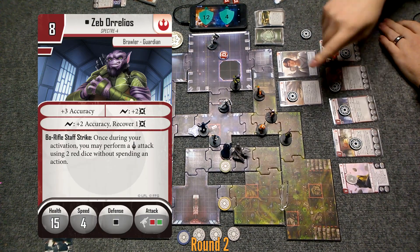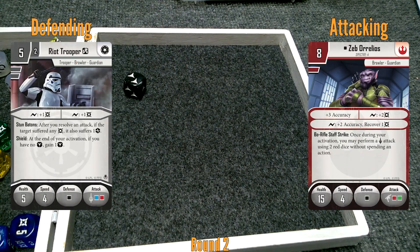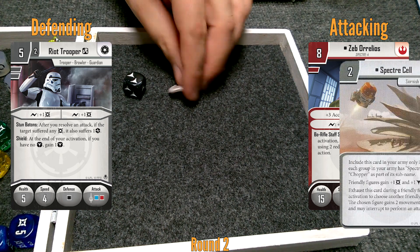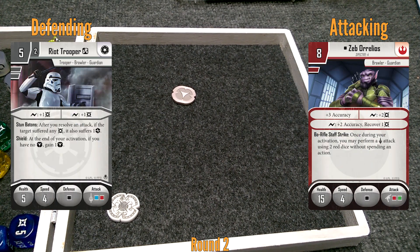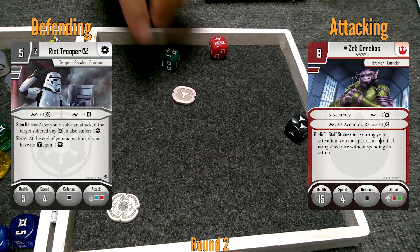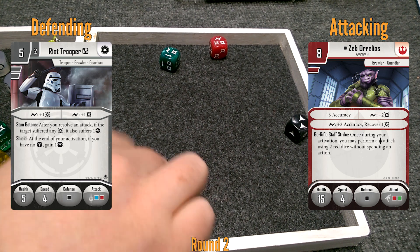I'm going to go with Zeb. He is going to shoot at that guy. He gets a red-green attack with three accuracy built in. You get a black die — he's probably got a black token. Since those guys are cross-trained, I actually have the option of rolling a white die. Since he's full health, I'll roll a black die. Two surges and a damage — tokens cancel each other. I'll surge to add two, and the other surge is worthless. So three damage on that guy.